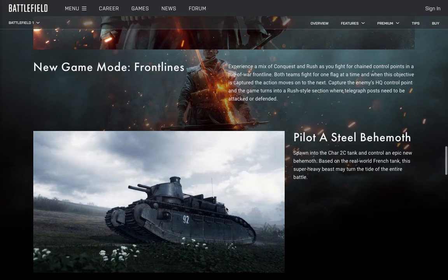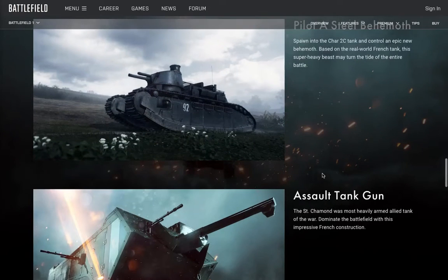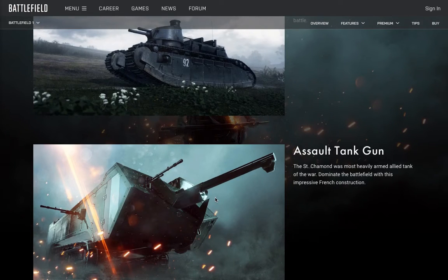I'm so excited about this tank — it's a behemoth. So far in Battlefield the behemoths have been a massive train, a massive airship, and a massive boat. Now we get to play in a massive tank in Conquest. Based on the real-world French tank, this super heavy beast may turn the tide of the entire battle — it only comes out for the losing team. Oh my god, I would love to be the losing team for this. Look at this — this looks so good.